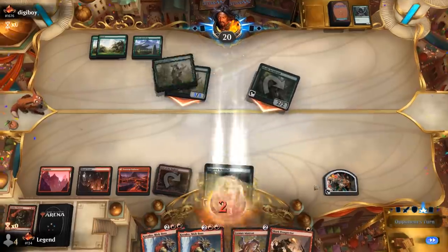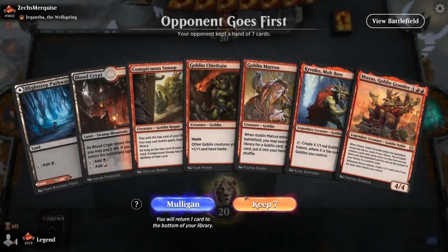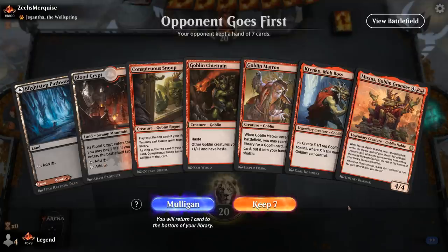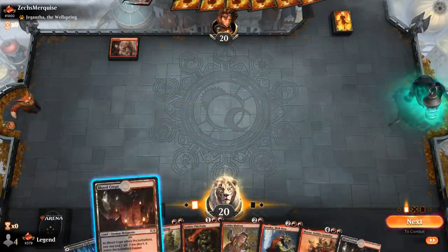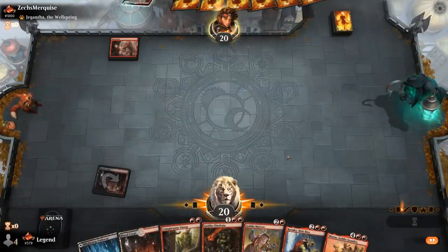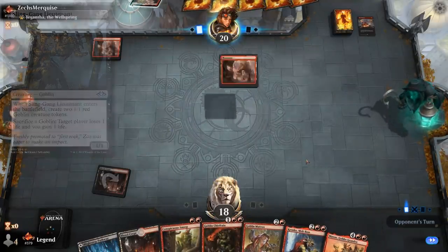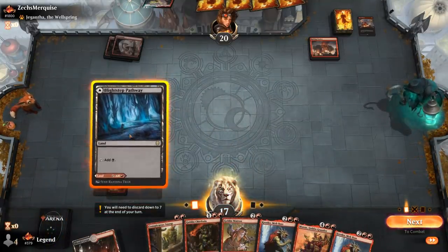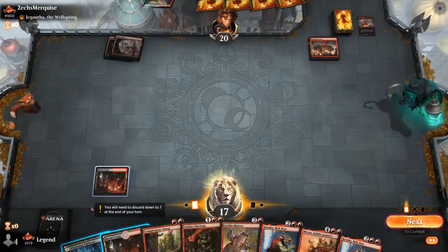We're on the draw facing Jyngathe — could be a burn deck, colorless ramp, or sacrifice deck. Our hand isn't great against burn: pretty slow, though turn-one Roiling Vortex isn't the end of the world. We probably still play Snoop on curve. Maybe we just play tapped Bloodcrypt and pass to avoid shocking ourselves. We have two Krenkos in hand so Snoop is unlikely to activate Krenko's ability. Opponent stomps our face to enable a Secure the Wastes, going to 12.